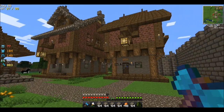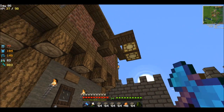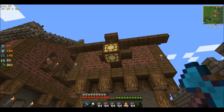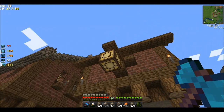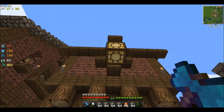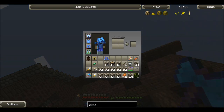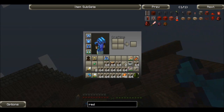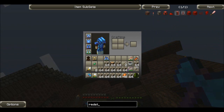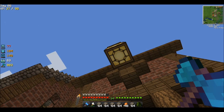I don't see a redstone torch or anything going into them — it's just a couple of stairs, slabs, a fence post, and a redstone lamp. Let me check what they look like. Ah, it's just glowstone! Because in this texture pack a redstone lamp looks very similar to glowstone. Then we might as well use glowstone. Ignore what I said.